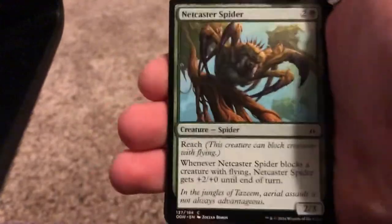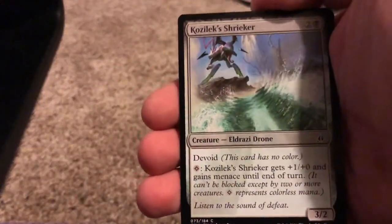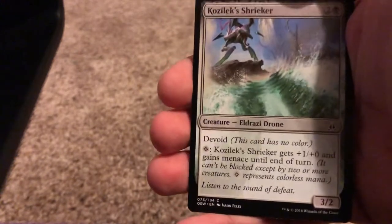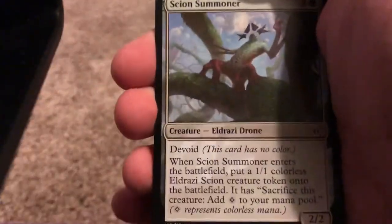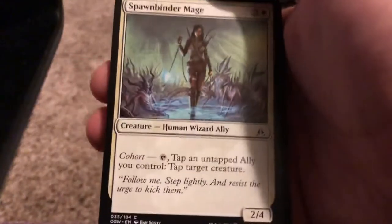Next we have Netcaster Spider — that's an alright common. Next I have Kozilek's Shrieker. Not bad, it's an alright Eldrazi. The minus ability is pretty good too. Alright, we got Scion Summoner.